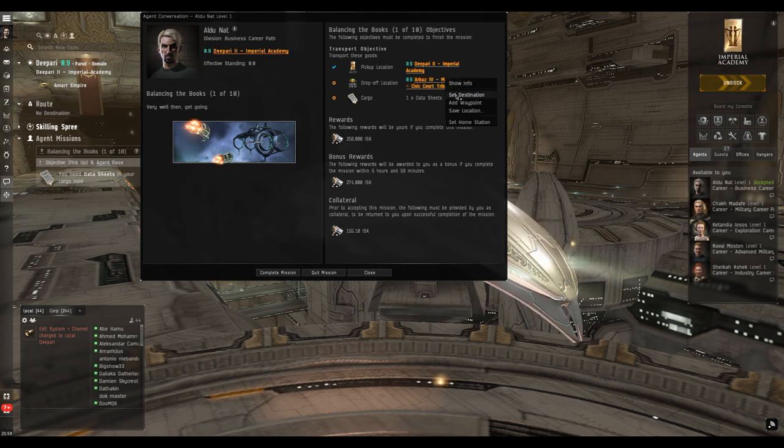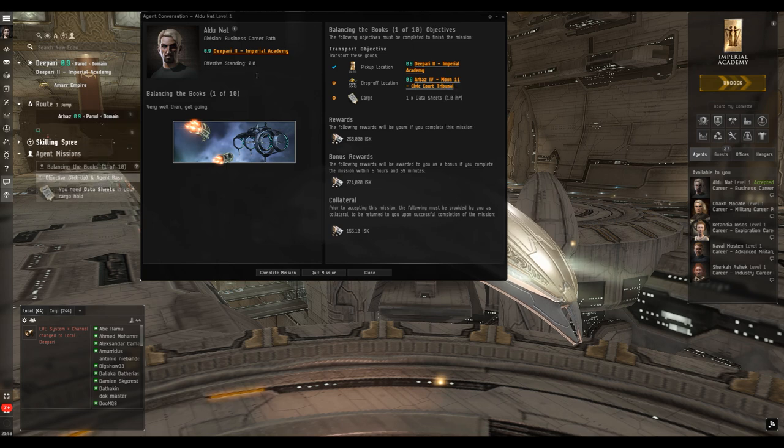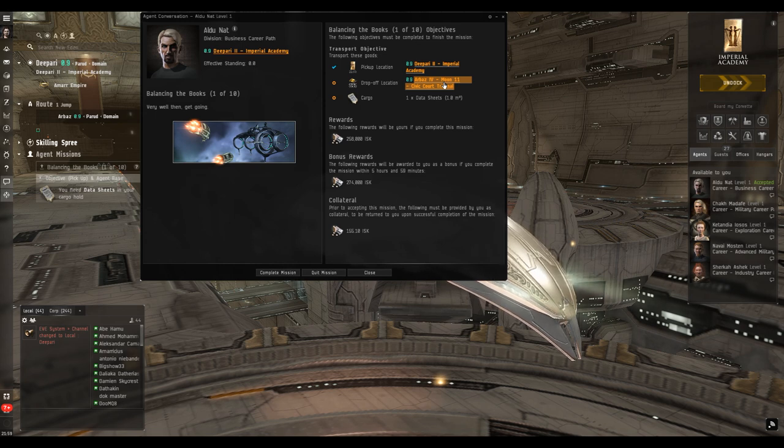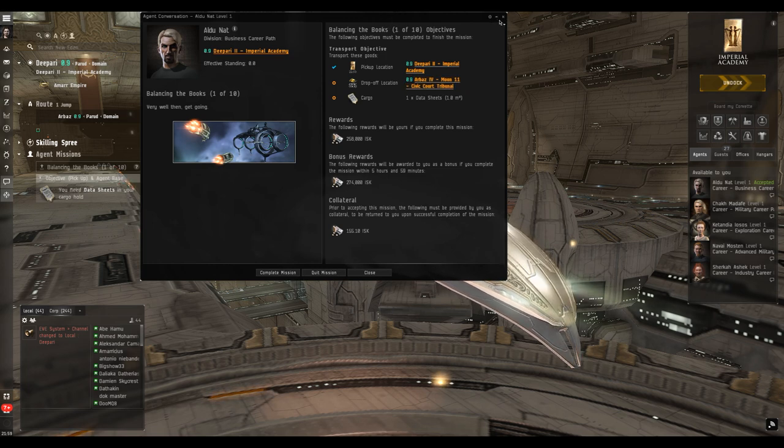Right here on the mission screen, if we right-click on the destination we can set the destination right there — that takes us to the specific station we need, not just the system. You can see it's marked as a waypoint on the left. That's a handy way to check how far you'll have to go before even accepting the mission. While we're going out, I'm going to stack the missions — you can accept multiple missions at the same time, which saves a lot of back-and-forth.